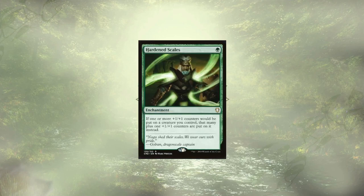Speaking of powerful enchantments, we also have Hardened Scales. It's going to add an extra +1/+1 counter to what our commander is passing out, making our creatures get a little bigger a little faster. It's also a one-drop, making it pretty easy to drop on any turn. There are other counter doublers like Doubling Season and Parallel Lives that are definitely stronger, but for the sake of this guide we're going to stick with Hardened Scales — though if you have either of those stronger versions, definitely recommend playing them.